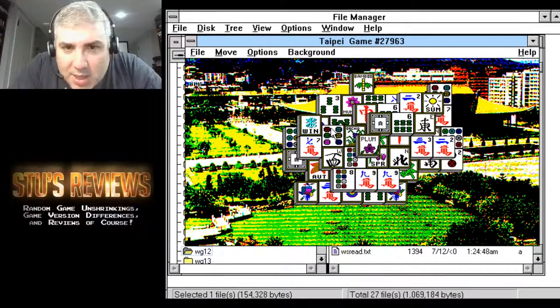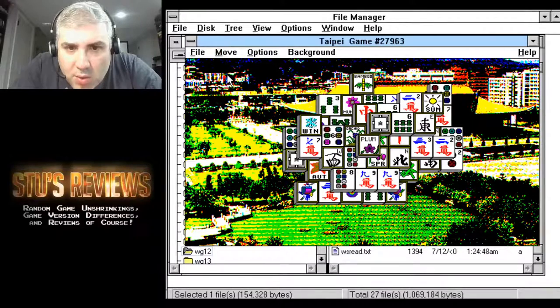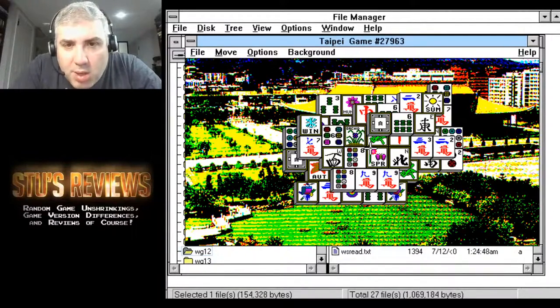My opinion of this game just decreased — it was very stress-free and relaxing until I realized I can't do anything. The houses don't match. I think I'm stuck. Well, that sucked. Taipei is not my game. I don't think there's an option for hints — wait, what does hint do? Bamboo and plum is a match? I guess that's some part of the rules I wasn't aware of.